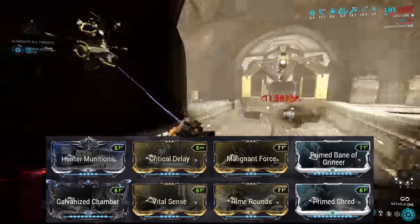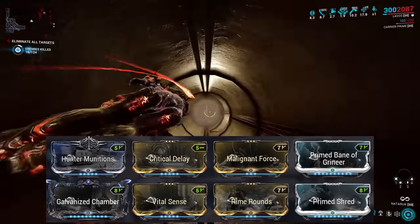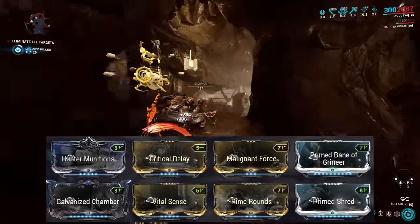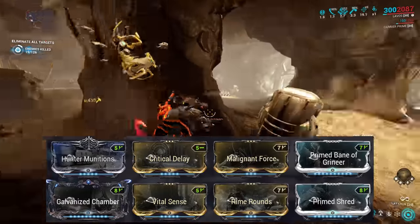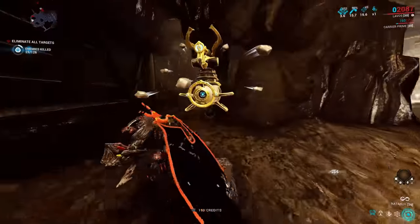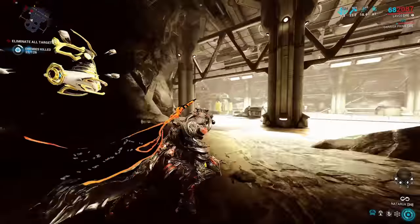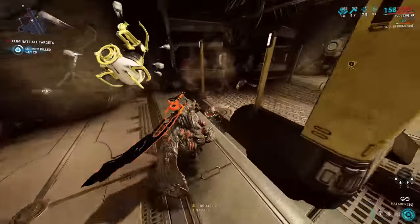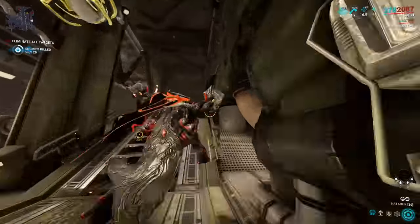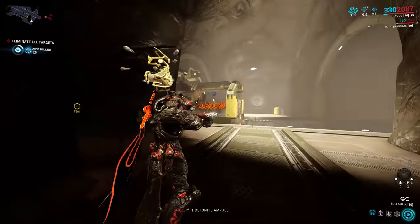Against the Grineer I recommend Rime Rounds, Malignant Force, and either Standard or Primed Bane of Grineer. The viral procs this generates are a significant multiplier to damage that applies to all Grineer units you'll face. Crucially, it also buffs up those Slash procs which bypass all armour. Not only that, but the Standard and Prime Bane mods both double dip when it comes to enhancing Slash procs — meaning with the Standard Bane you'll gain 69% more damage on those Slash procs, or with the Prime Bane you're gaining 140% more damage. No other single mod can compete with that slot for effectiveness.